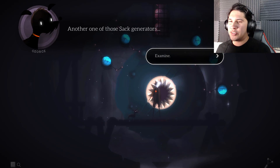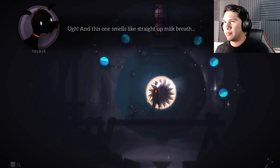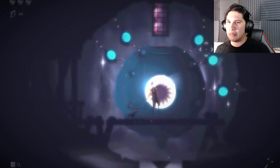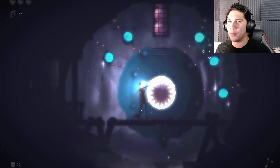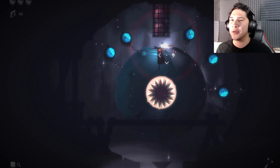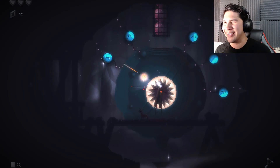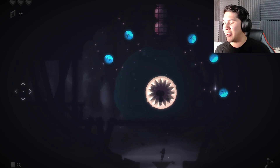Another one of those sack generators. Sack generators. Examine. Check out those teeth. This one smells like straight up milk breath. Milk breath. Ew. What if I just say the old magic word? P-L-E-A-S-E. Please. The magic word was please. Oh my god, I'm so stupid.